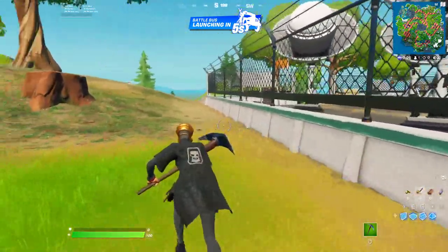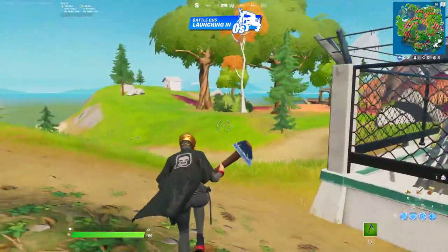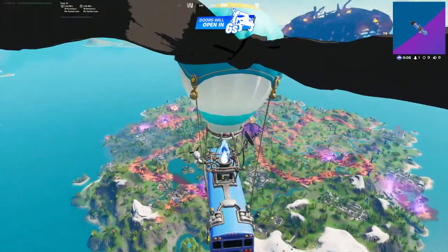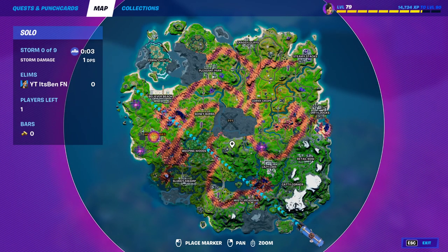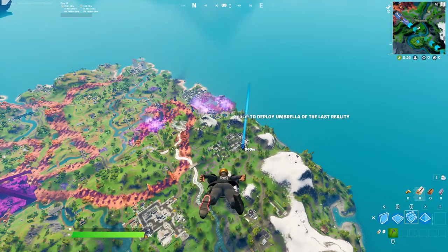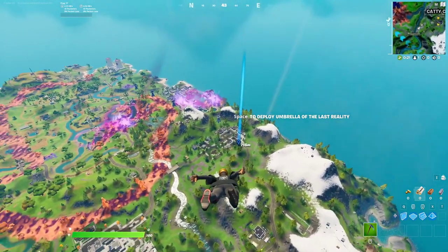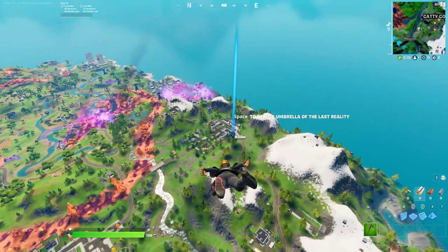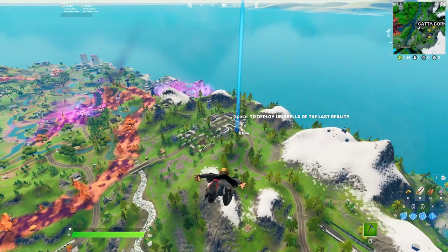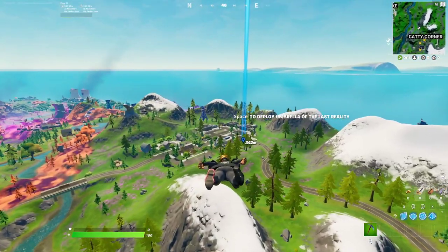Once you're in a game, I'm going to show you where exactly you can find the Shopping Carts. On the map right now, as you can see, there are slight changes. Where you want to land for these Shopping Carts on the map is basically towards this location — Retail Row — and I'm going to show you right now where they'll be in Retail Row.